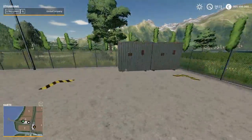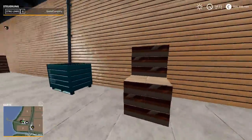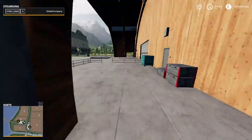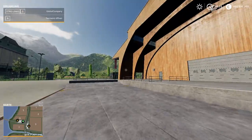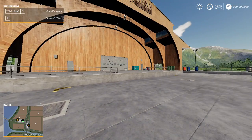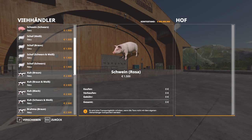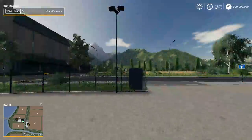All right, the game kind of froze up on me there. Let's have a look at this shed here - this is part of the selling area, this is where you can buy your animals. You can press the R key here to open up your animal menu, and here you have pigs, you can buy sheep, cows and horses.